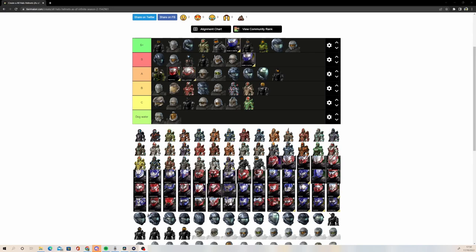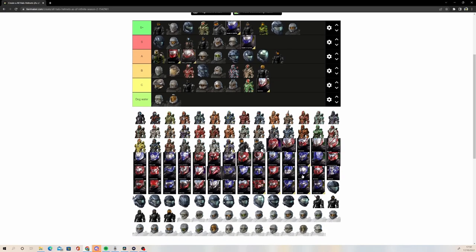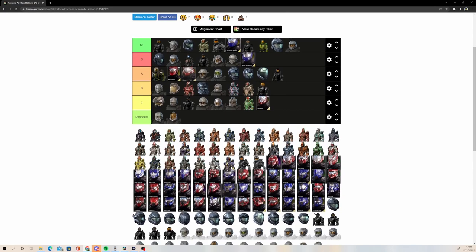We also have some helmets that are very similar, like Hermes from Halo 5 — the one that Kelly or Linda has, I think. Hermes, I'm really not a fan of. It's just like Halo 4's EVA but I honestly think I prefer EVA over Hermes as a whole. And I think that's it for the EVA helmets, but there are still some that are similar — like the fishbowl kind of helmets.